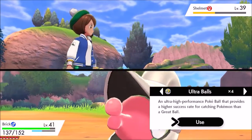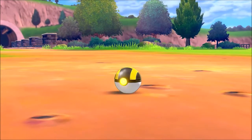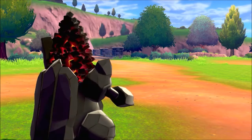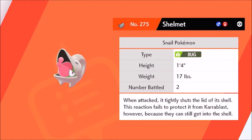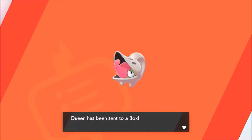Let's throw an ultra ball. All right, we caught it! Shelmet is one I can't use just yet, but I can use Shelmet - you can't use its evolution yet. Once again, I'm looking for somebody to trade with, but we'll see, we can get that later. Adding Shelmet to the Pokédex: the lid of the shell is tightly shut. This reaction fails to protect it from Karrablast, however, because they can still get into the shell. Gonna give it the nickname Queen.